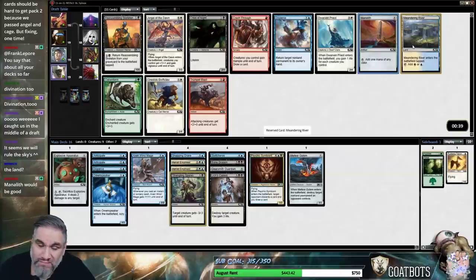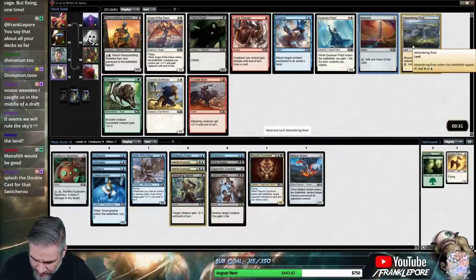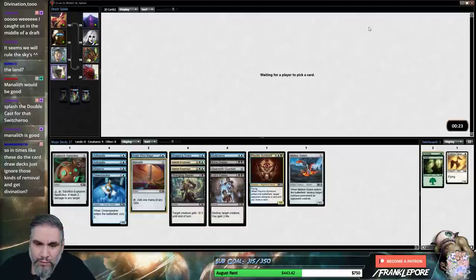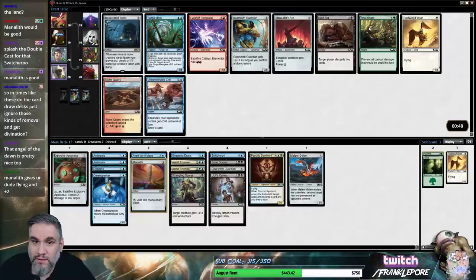Actually, Manalith might be better here. Manalith not only ramps us to 5, but it also counts as an artifact. I'm gonna take the Manalith here because we can always get more white sources, and the Manalith is pretty good.